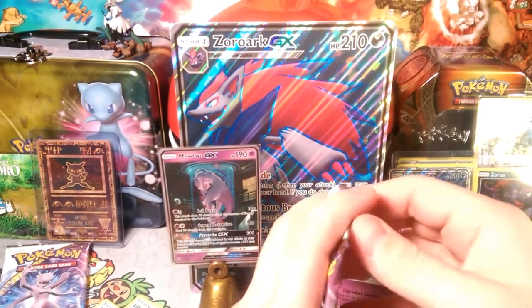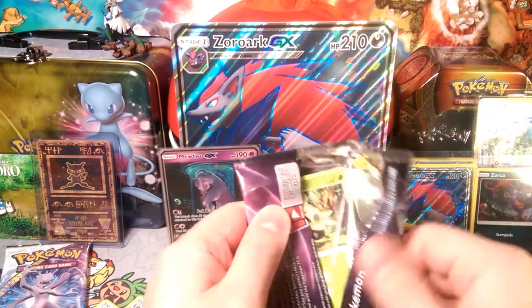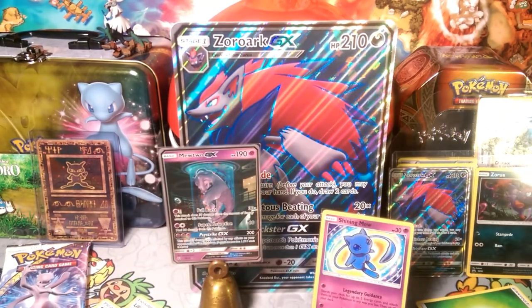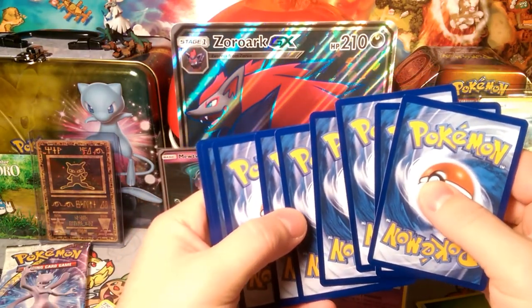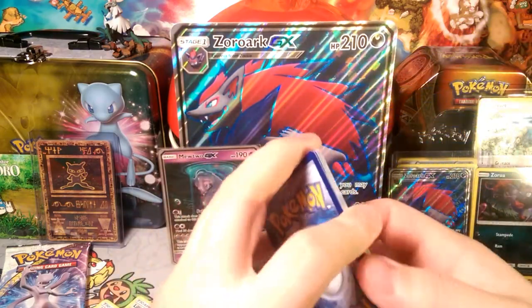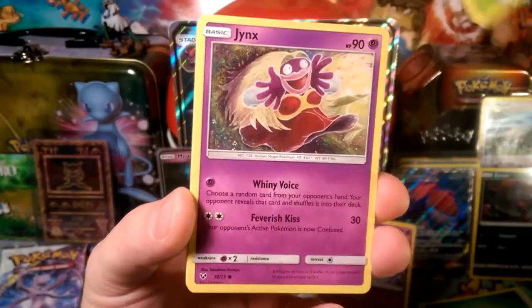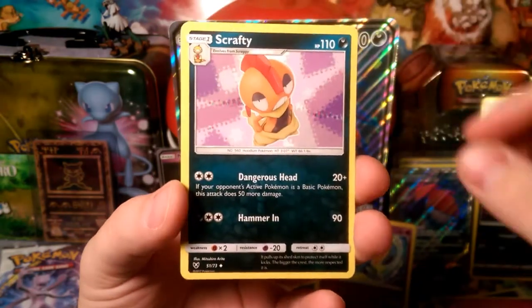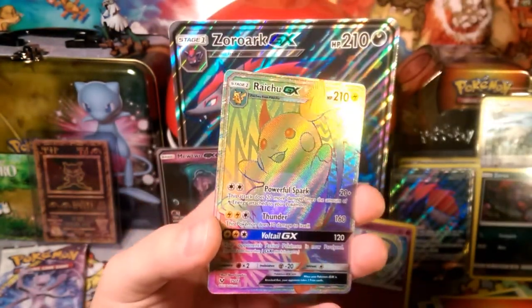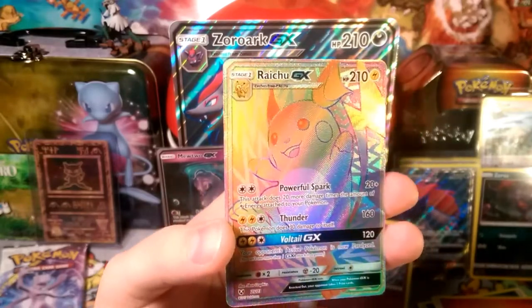Now there's the normal result — that is what you normally get at a Shining Legends pack. We've just been getting super lucky today. Two hits out of five packs — two big hits, probably two of the most expensive cards in the set. So don't expect anything out of these last three packs. I said that, and now I feel something — energy is Lightning! Lightning energy. Okay, okay, okay — are we gonna get another thing?